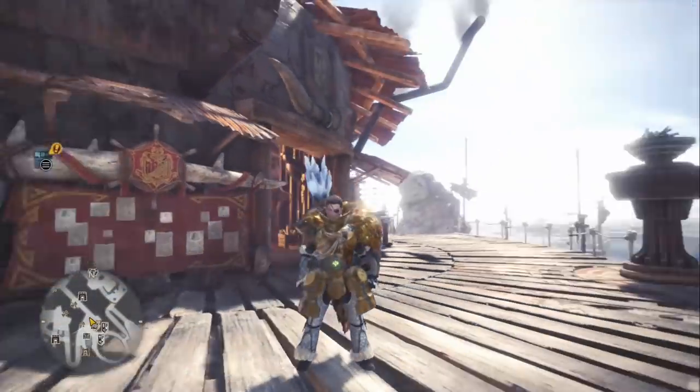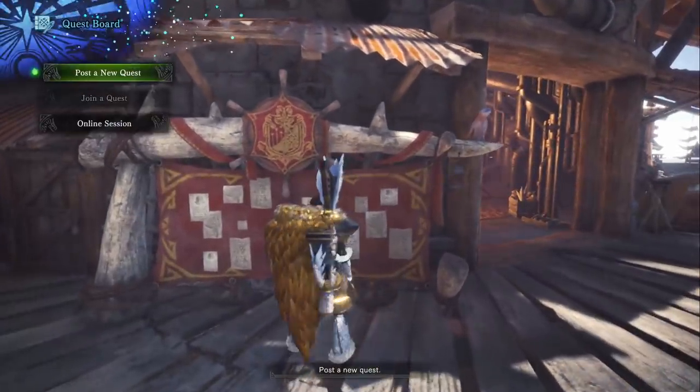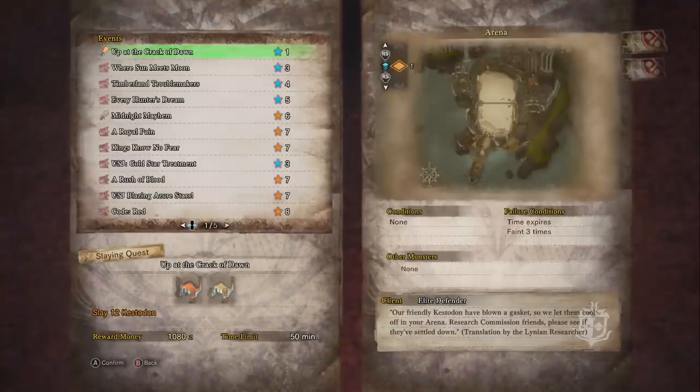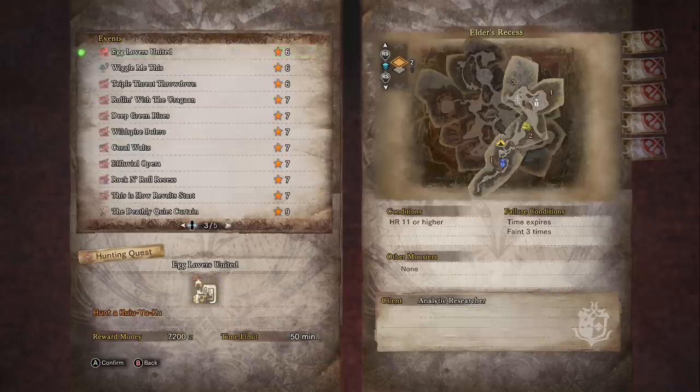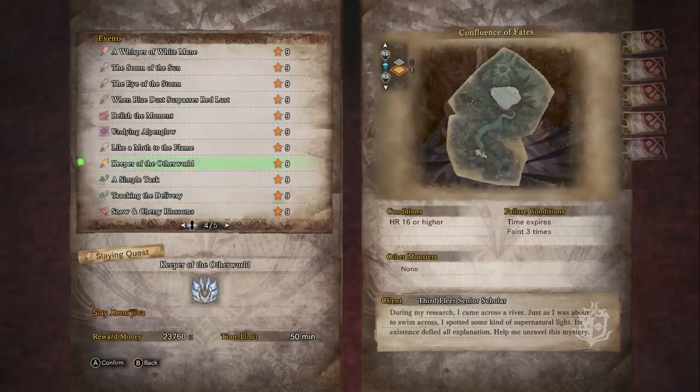However, the tricky part is that you can't just start up a Zaneshiva quest whenever you want to, unless the Keeper of the Otherworld event quest is available that week. So if you want to farm Zaneshiva horns, it's especially important to keep track of when that event quest is going to be made available — it's typically always available during the seasonal events.